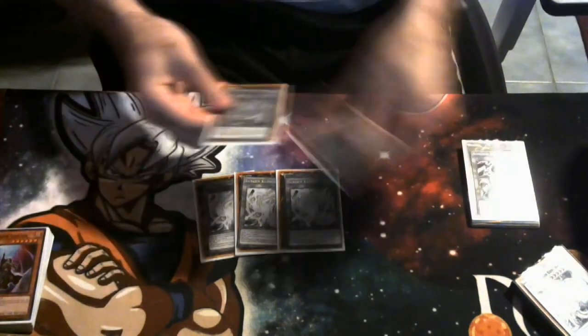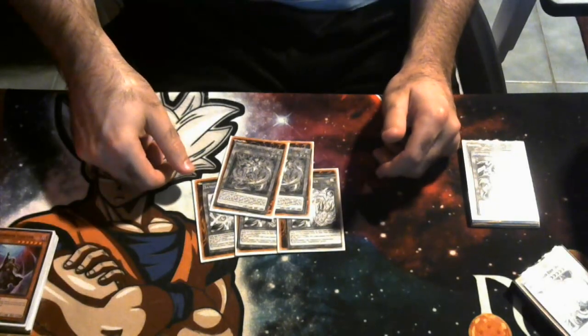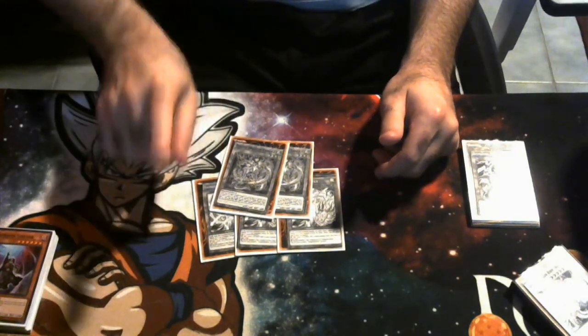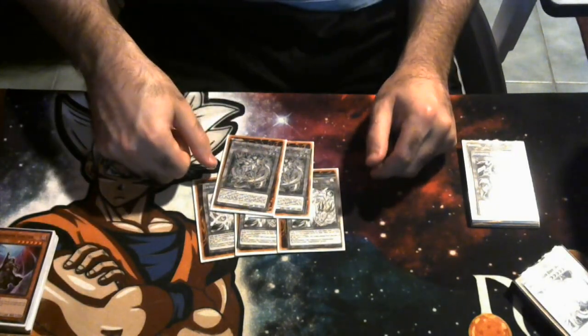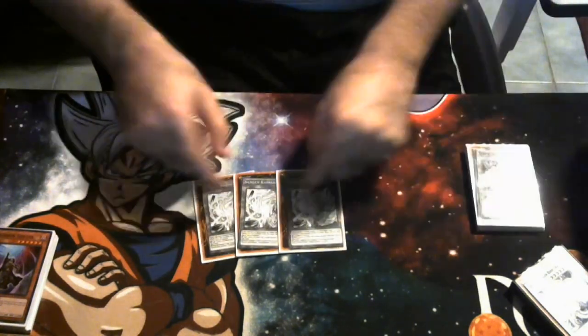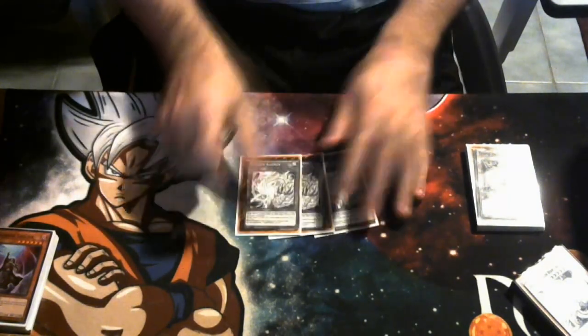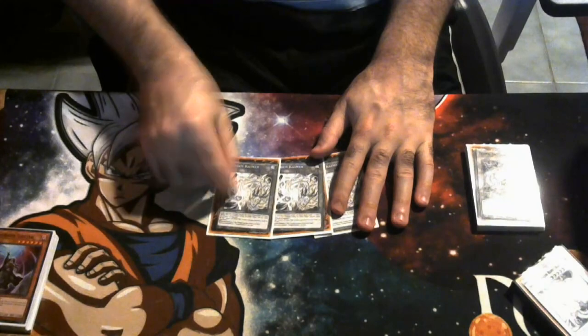Fedora is only a two-of because it doesn't do anything on its own unless you open it with Zong Dora. On normal or special summon, or in the damage step, you can target a level four or lower fire dragon and special summon it. It's really good — I don't think you need three. Sangen Kaiman is what makes the Tenpai engine so good: go into battle phase, activate it, add Zong Dora, special summon, and you have a full OTK.